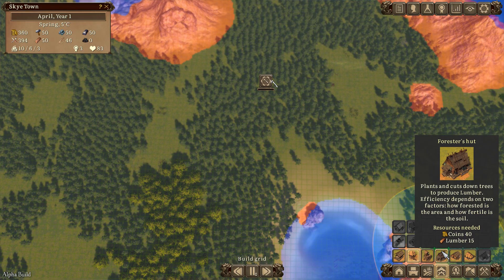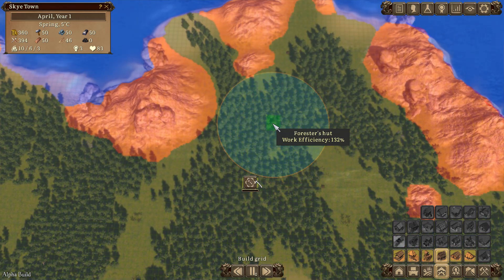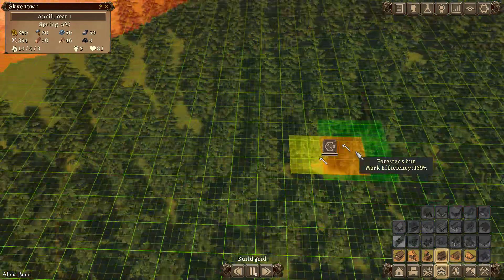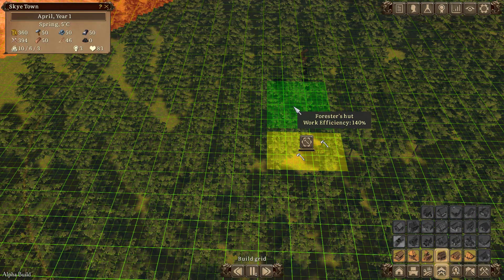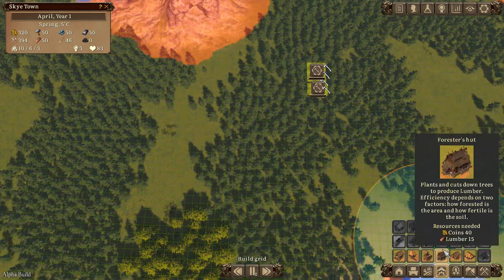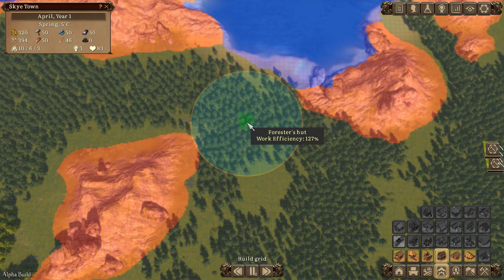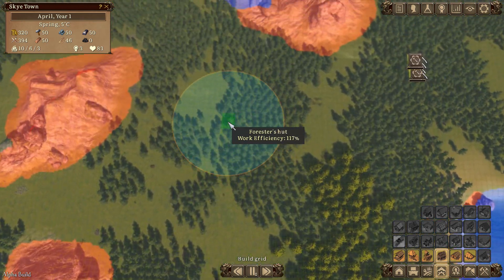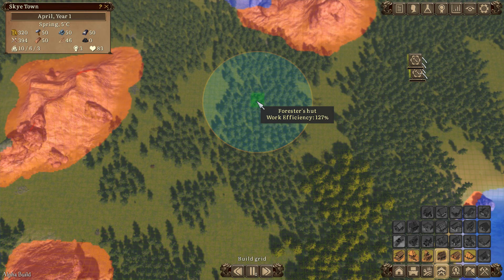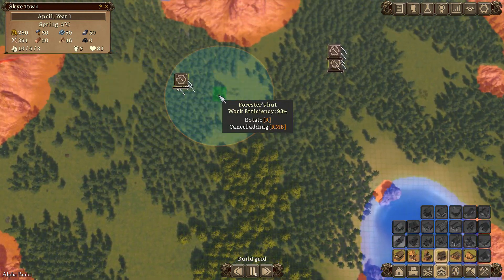Next I want some wood produced, so we're putting in a Forester's Hut - this both plants and cuts down trees, which is very nice. I can get up to 140 percent efficiency up here so we'll put this one there. I want another one as well - I can get about 127 percent here, or actually 130 percent further up. Yes, do it - 130 percent!